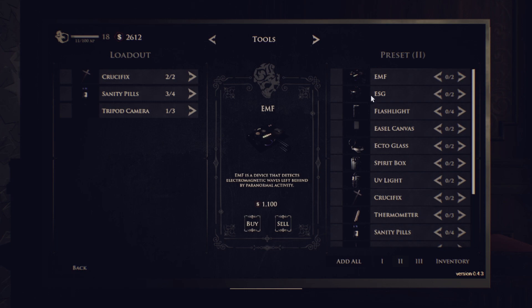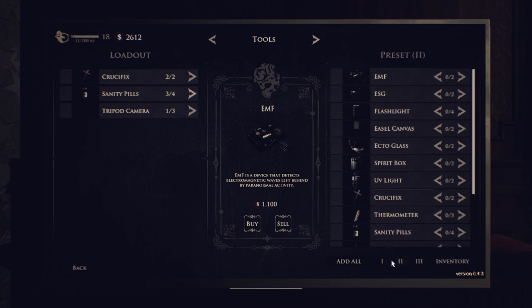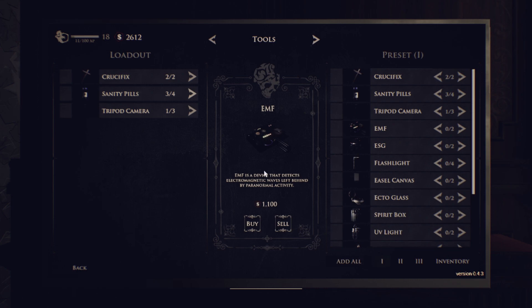They've also added in presets, which means you can now have loadouts and you save them. It's almost the opposite of adding to the loadout — with the preset you need to set it up. As an example, I just set this one up here and then went 'add all', which gave me my basic loadout.